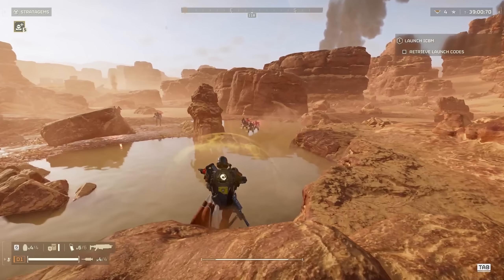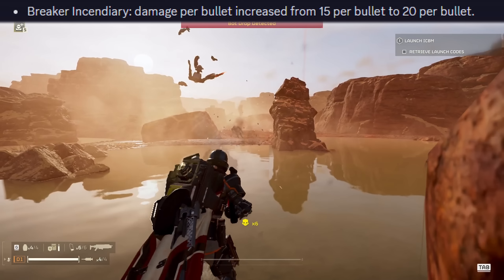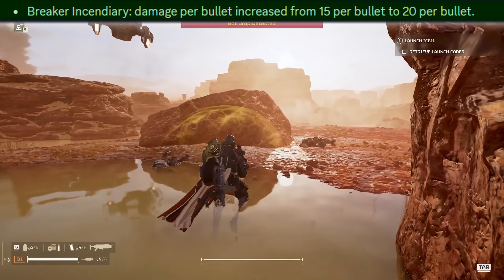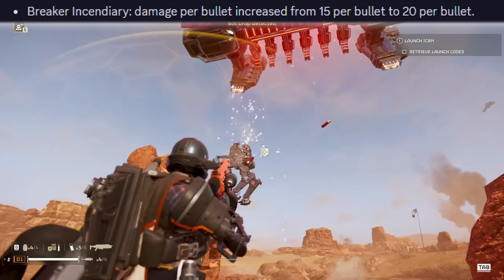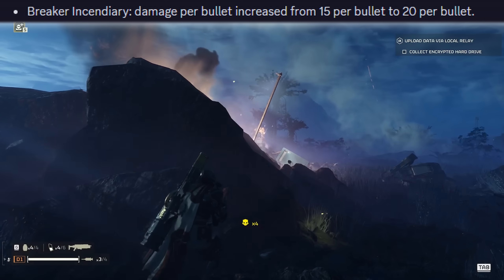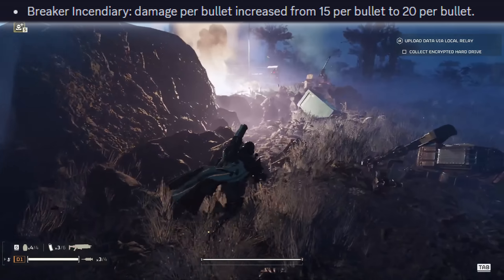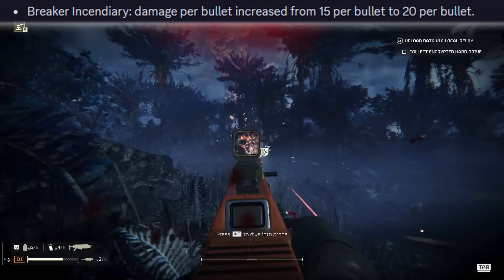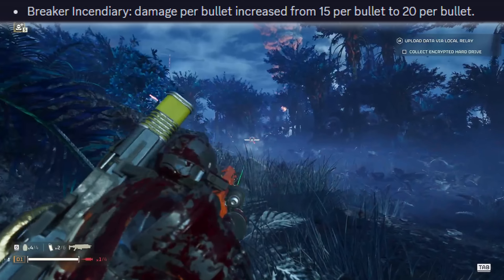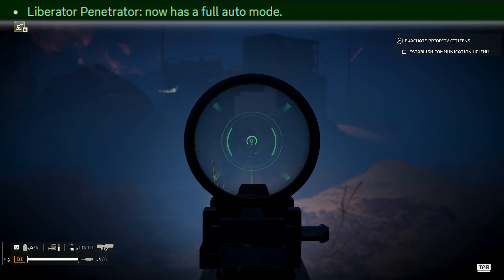Now let's take a look at the weapon balancing — I love almost all of these changes. Starting with the breaker incendiary, it's had a straight up damage increase from 15 damage per bullet to 20. Because it doesn't have the best penetration or range, it's supposed to be really good at clearing swarms of smaller enemies. It does have incendiary damage so it can chip away at larger armored enemies as well, and it can now even take out chargers and titans with a bit of patience.